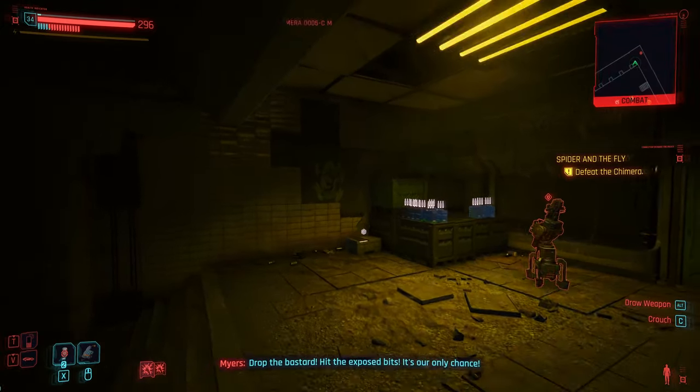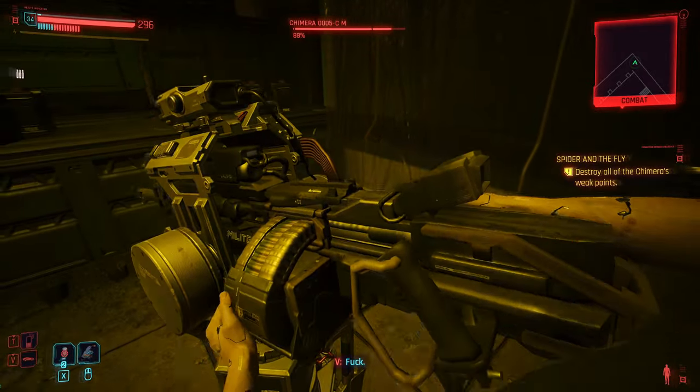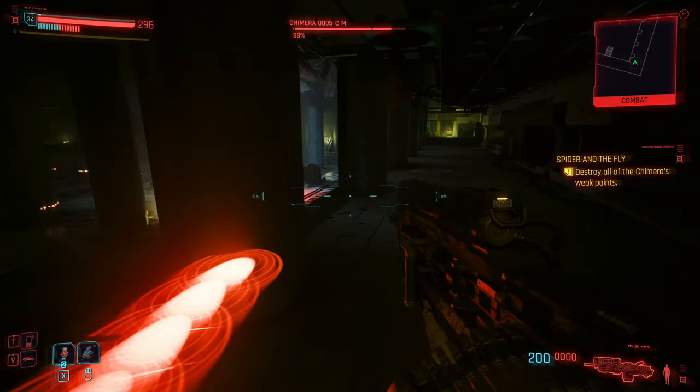Let's go over the machine gun placements, because there are machine guns on this map that you can pull out if you have a strength of nine. They're in the corners of the map — there are two of them — make sure you take full advantage of those because they do a ton of damage.